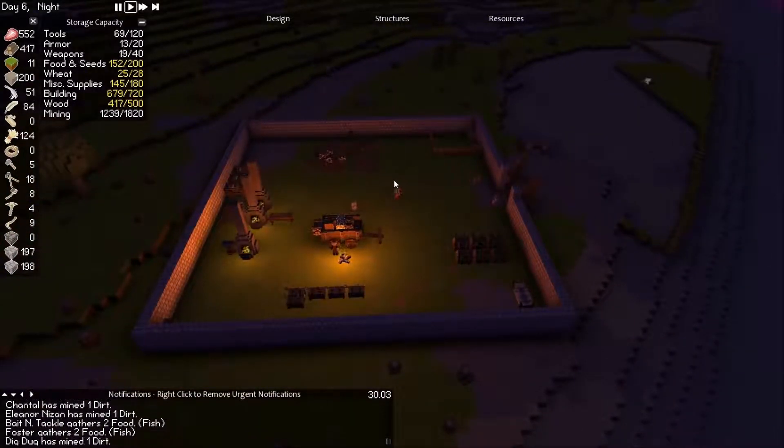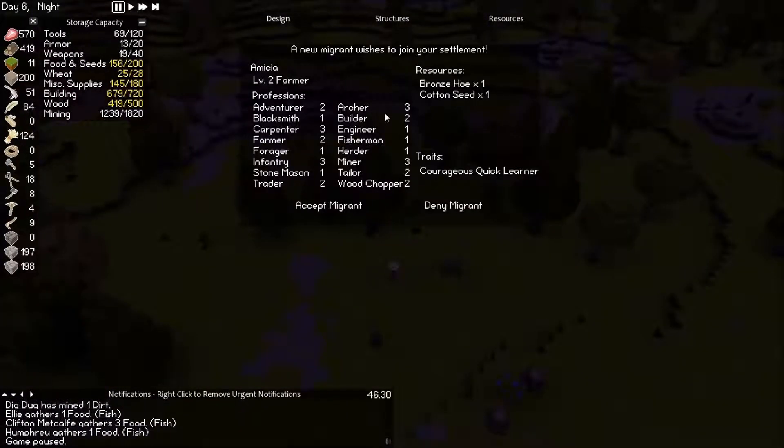I'll be back at dawn unless something happens at night. Okay, something happened already — right after I paused, we got a new migrant, a farmer. Sadly he didn't bring the right kind of seeds — if only he brought flax seeds. We're going to accept it because it can be another fighter, archer, infantry, miner, carpenter, farmer — a bunch of different stuff.